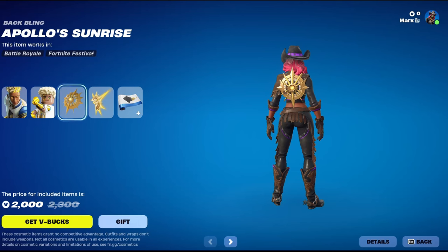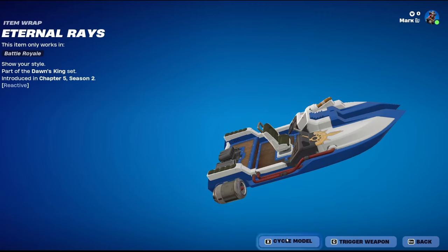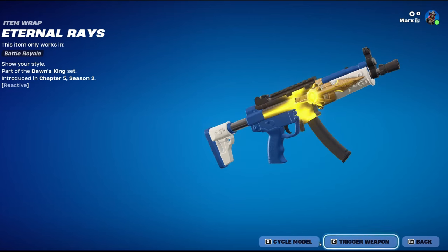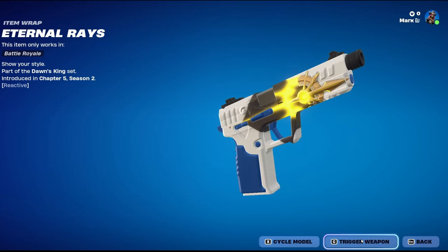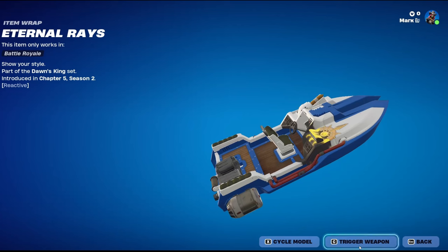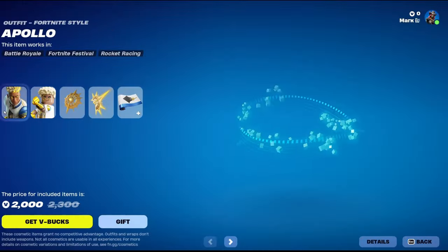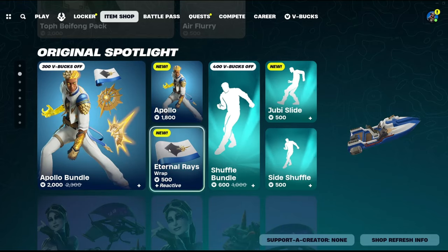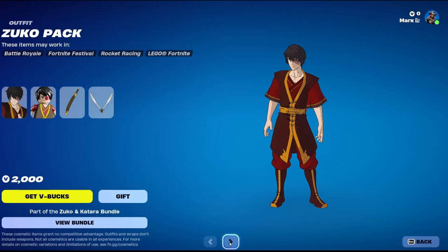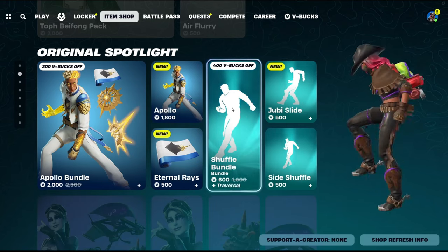The Apollo Sunrise — this is good, it's a pickaxe. Eternal Rays — what's reactive? That's cool. This might be the best effect. All of them look good, you don't really see this much. It's 2,000 V-Bucks, and it comes with a wrap which is 500. I feel like they could have done something — maybe a different wrap — to justify the price a bit more, but I think it's just the IP that bumps up the price.